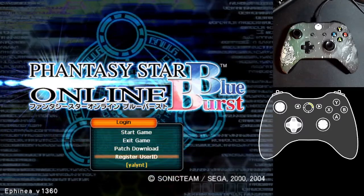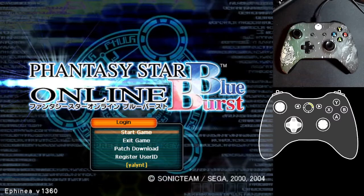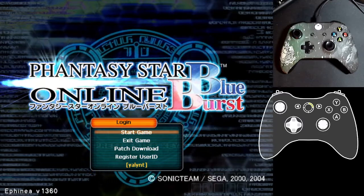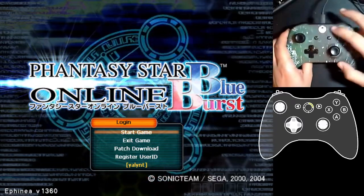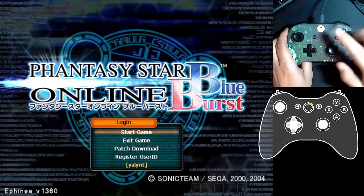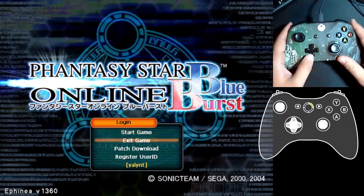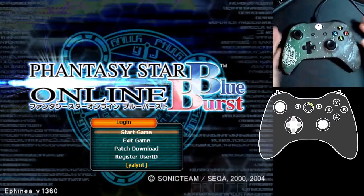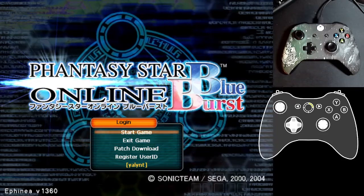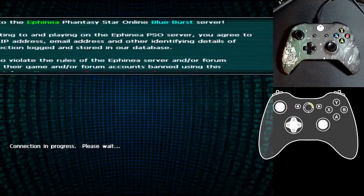When you start up this game for the first time it blasts your ears, so make sure that volume is down. Also, make sure your controller is on and connected before you start the game — if you turn on the game first and then turn on the controller, it won't work. So let's go ahead and make a new character, and we're going to do this with a keyboard.